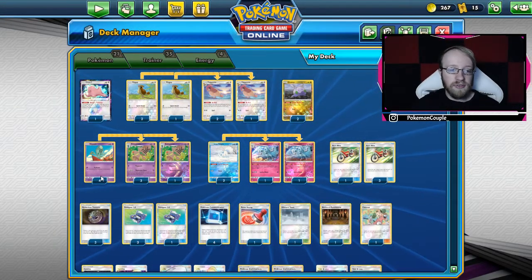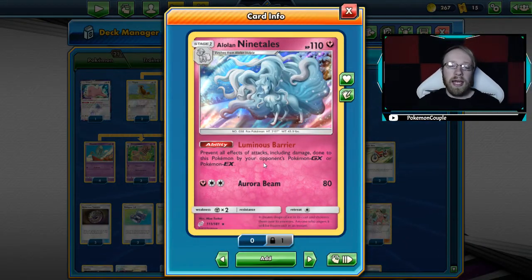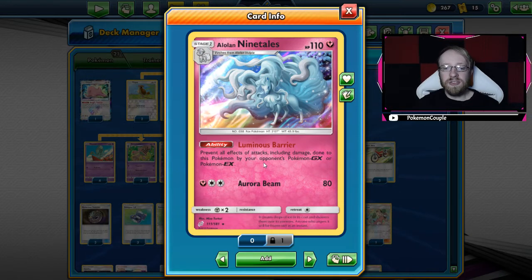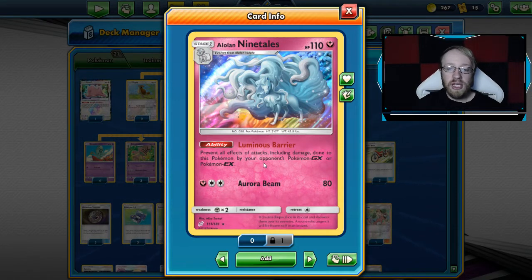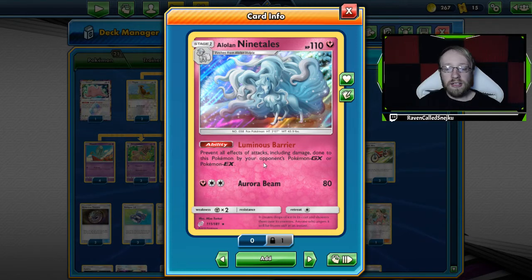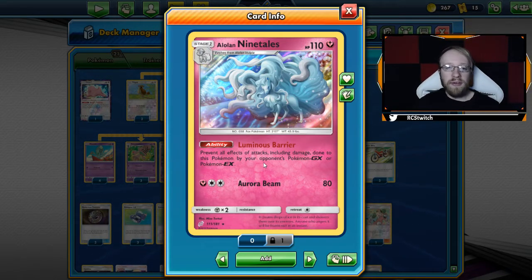We have a 4-4 line of Behyem and a 2-2 line of Volpex, and of course Alolan Ninetales Fairy type with Luminous Barrier. Decks have to have an answer to cards like Alolan Ninetales, Luminous Barrier, or Altaria GX — without those answers, it's an auto-loss. We saw that in Round 3 at World Championships where the Behyem deck played against Gardevoir-Sylveon GX, and there was nothing to do — he had to snipe the bench 20 damage at a time with Overrun.